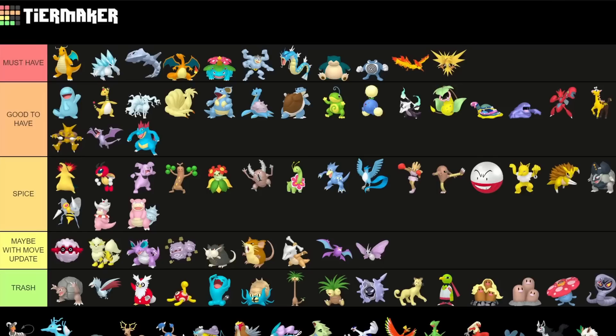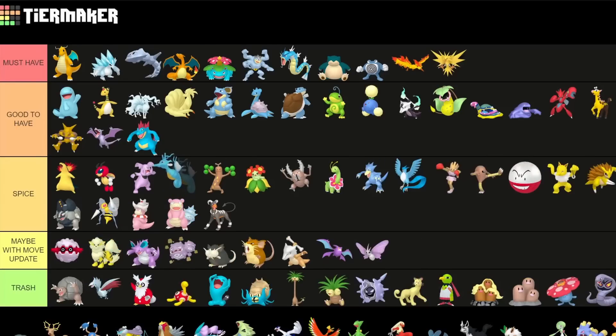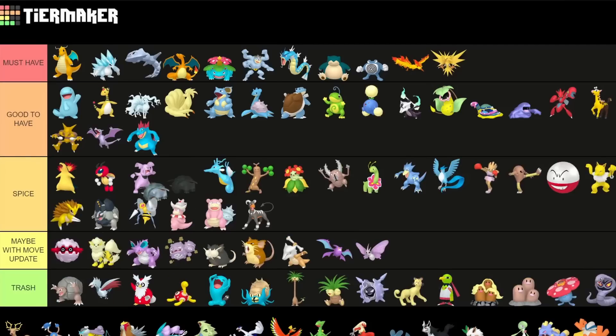Houndoom is an okay-ish raid attacker for Dark typing especially as a Shadow — I'd put it into Spice low, mainly for raids though. Kingdra is also more of a Spice pick — for both Ultra and Great League you can use it, it is sometimes usable, but you can also just use the normal variant which is better. Same goes for Donphan — also more of a Spice pick here for this meta.